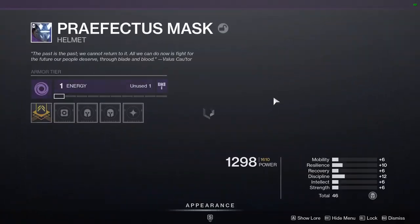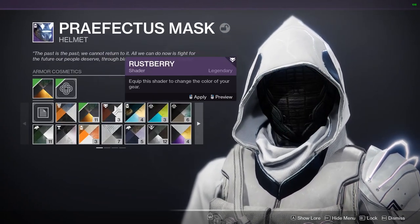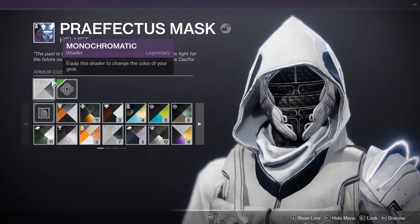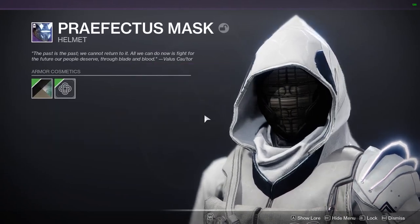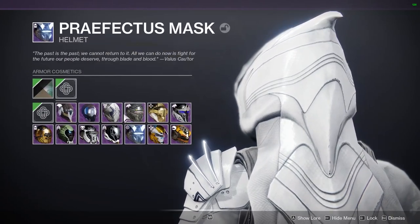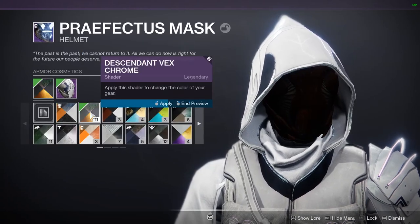Someone in my Discord brought this to my attention. There is another way to do the Faceless Hunter, and it's using Descendant Vexchrome and Rustleberry. You can't do it on this. In order to do it on the Perfectus Helmet, you still need the Obsidian Gold shader. But if you have the Dragonfly Regalia Mask and you just don't have Tangled Bronze, you can do it with Descendant Vexchrome.